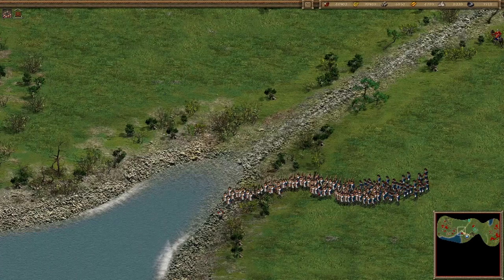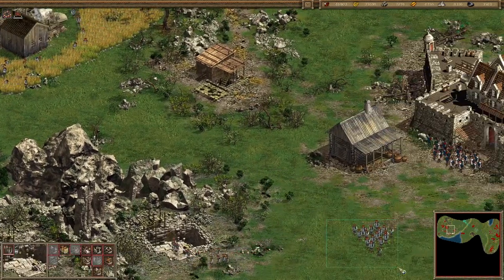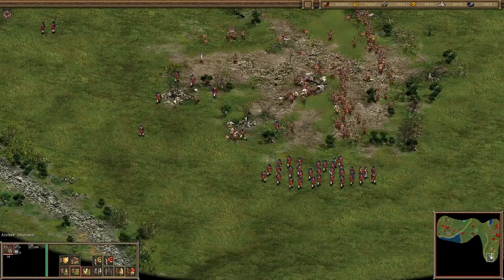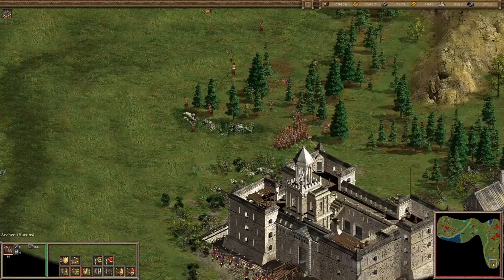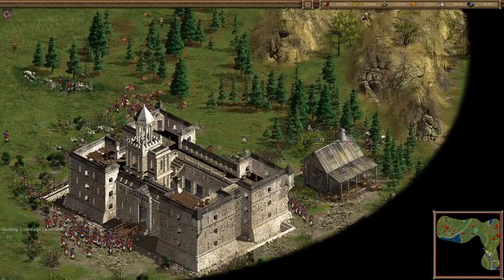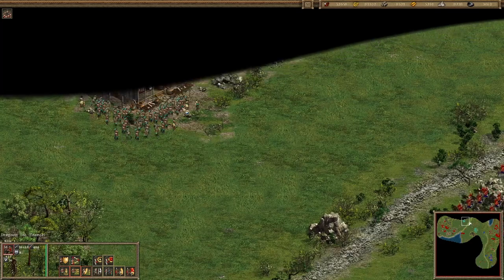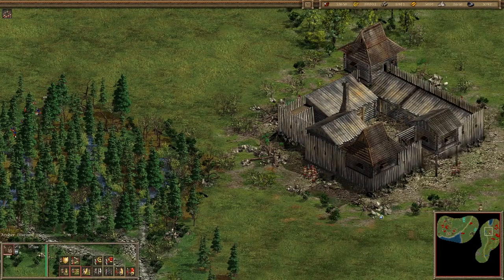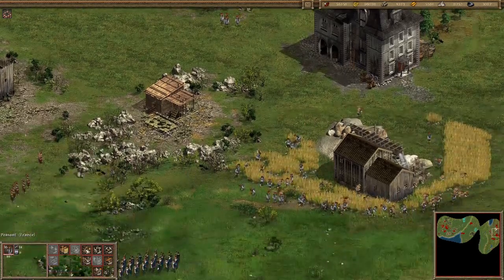Now these guys are being sent this way — that's new. Send you guys there, send you guys there. And of course more gold, because gold is important. As long as the forts are destroyed, we should be good. Now we just need to build up our own army.